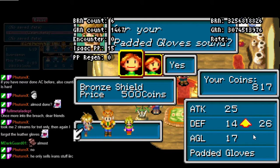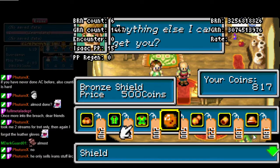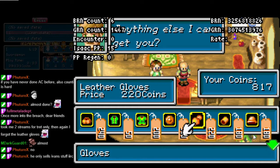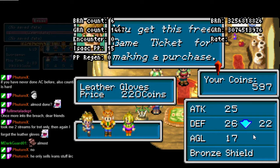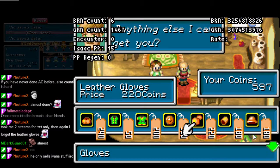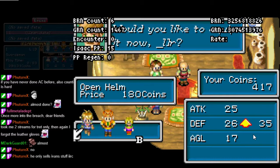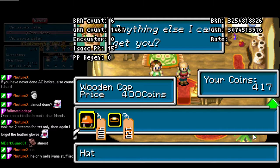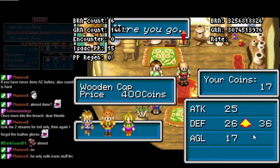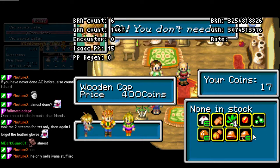I just sold the paddy gloves — sorry. Do not sell the paddy gloves. Do not collect the game ticket. Leather gloves: buy them for Isaac, but do not equip the leather gloves. Do not get the game ticket. Buy the open helm. Do not equip the open helm. Do not get a game ticket. Finally, wooden cap: do equip the wooden cap. Do not collect a game ticket.